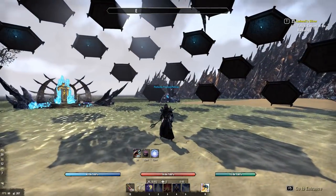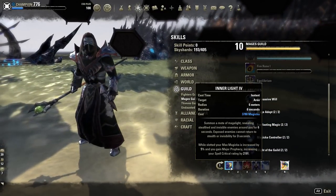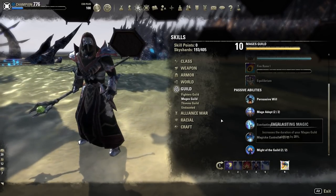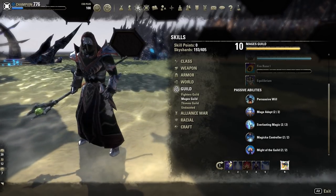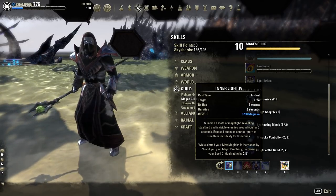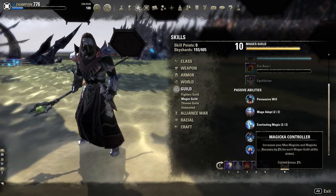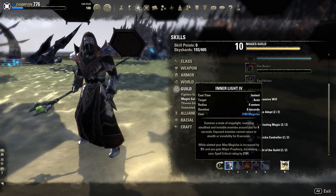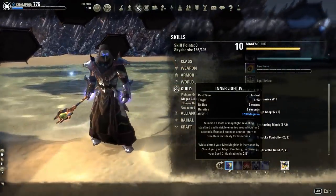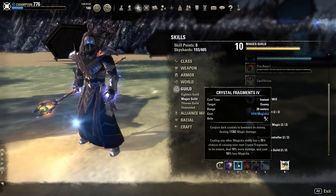Firstly I'll be going through the skills to run on this build. We are running on our front bar: Inner Light, Crystal Frags, Flame Reach, Haunting Curse, Endless Fury and Dawnbreaker. Inner Light will give us 10% more crit chance on our front bar and also 7% more Max Magicka with this passive. That will increase our damage and you can also use it to reveal Night Blades that are invisible or use it to empower your attacks like frags.